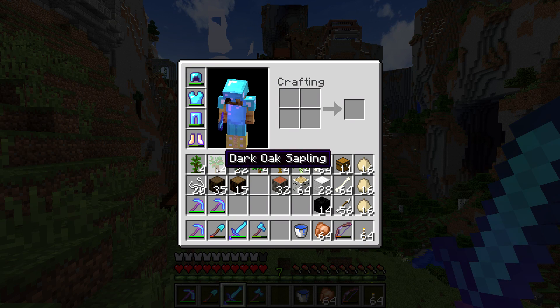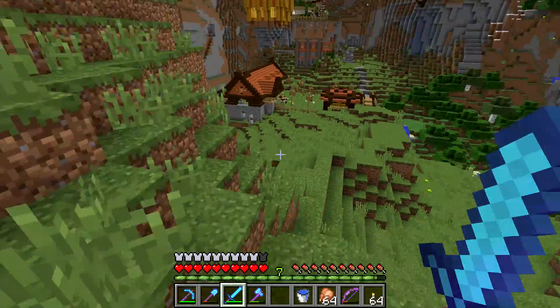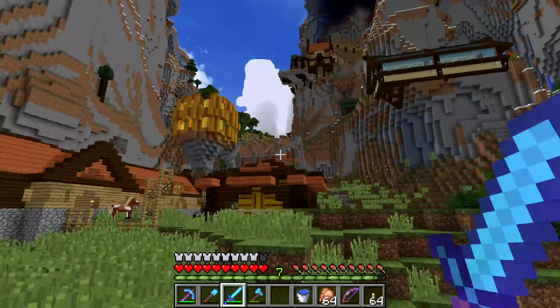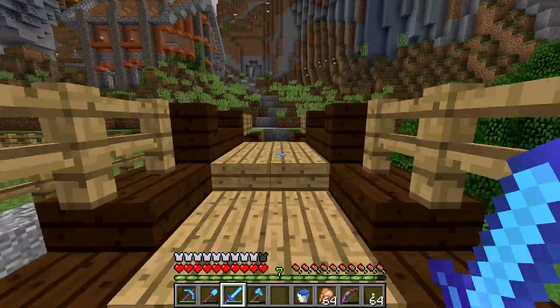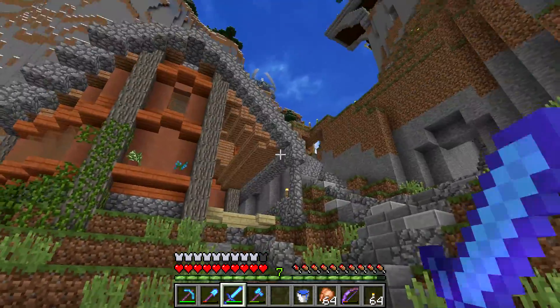Look at my inventory — all the saplings in the world, all the wood I can find, some string, bones, iron, coal, loads of eggs. We are going to do something totally different. It was nice here, but bye world — we're not coming back. Well, we will come back, but we will also leave for a while.